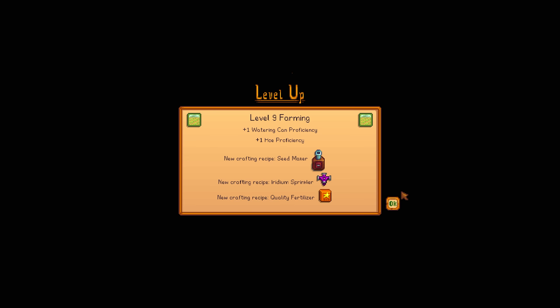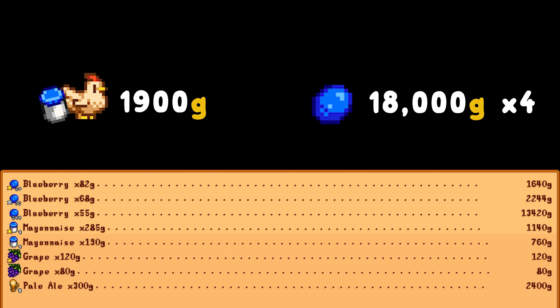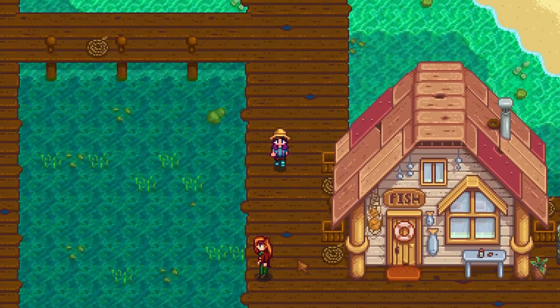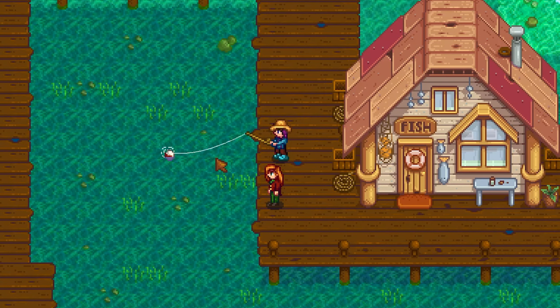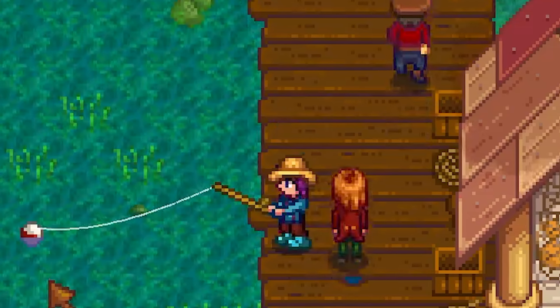Near the end of my month, I was averaging 1,900 gold a day from my chickens and blueberries were giving me 18,000 gold a harvest. Fishing ended up giving me some seriously good days at the beach, specifically in this spot, and I made Elliot mad very often.